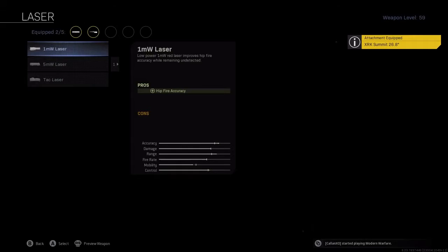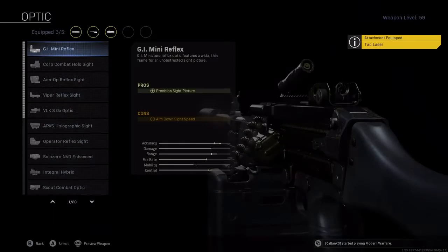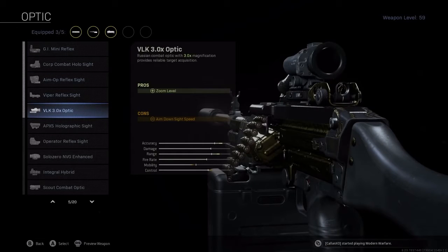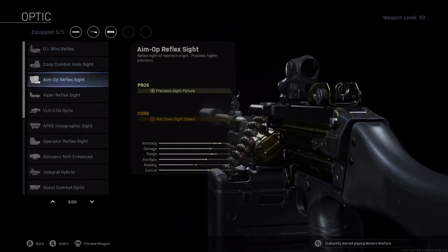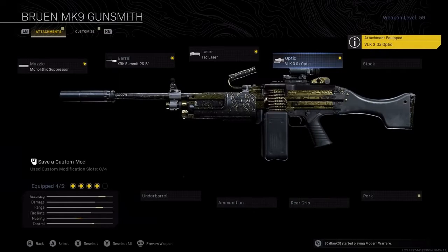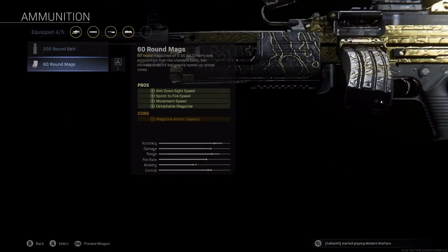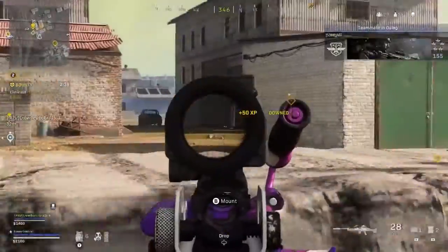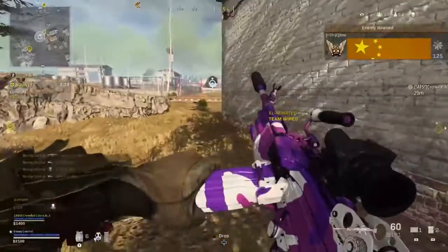Then throw on the TAC Laser for fast aim down sight speed, and you've got a couple of choices for the optic. Personally I really enjoy using the VLK 3x optic, however the Corp Combat Hollow Sight is also a great option giving you a really clean sight. Finally, the most important attachment for the Bruin is the 60 Round Mag, which transforms it from an LMG to effectively an assault rifle by greatly increasing mobility — making it the best automatic gun in the game right now.